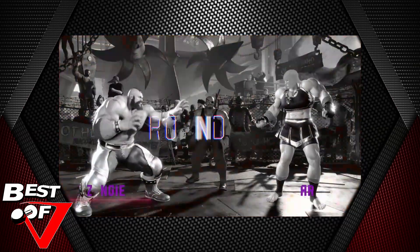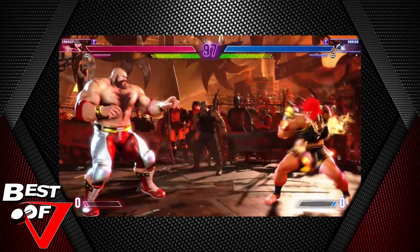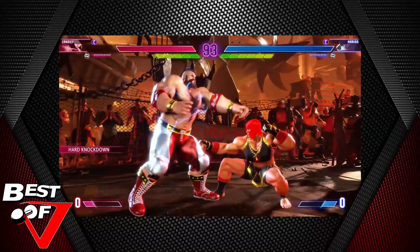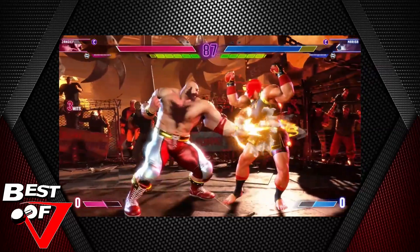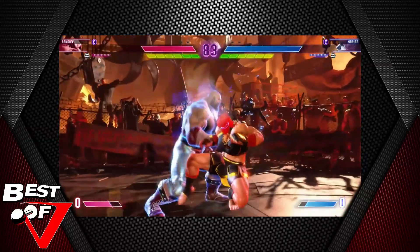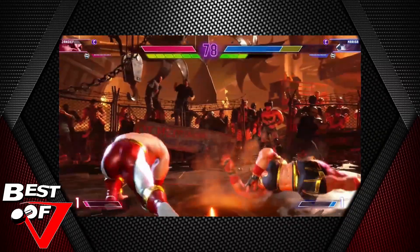Damn, Zangief looks good — so does Marissa. Everything looks so good in this game. Okay, so first we're starting off with that crazy dropkick, the armor break from Marissa — that's showcasing some of her exclusive stuff. There is the Zangief farmer. Did you see how far the drive rush took him? It's wild, goes so far. Marissa applying pressure, and then the perfect parry from Zangief straight into the super pile driver.